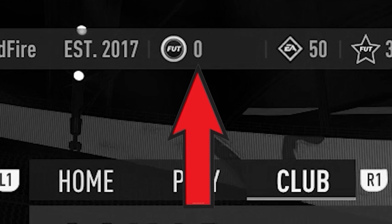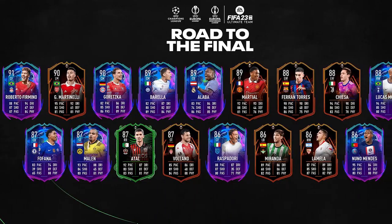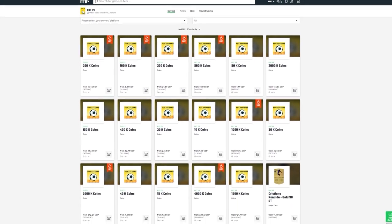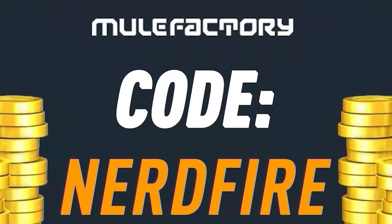If you've got a terrible team, no coins, and you want to buy some of the brand new players from the Road to the Final promo, go no further than Mill Factory dot com - the cheapest, most safe, reliable coins. Use code NerdFire at checkout for five percent off. Link is in the description.